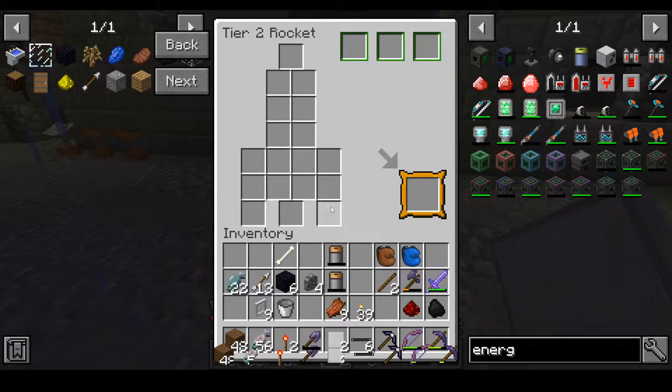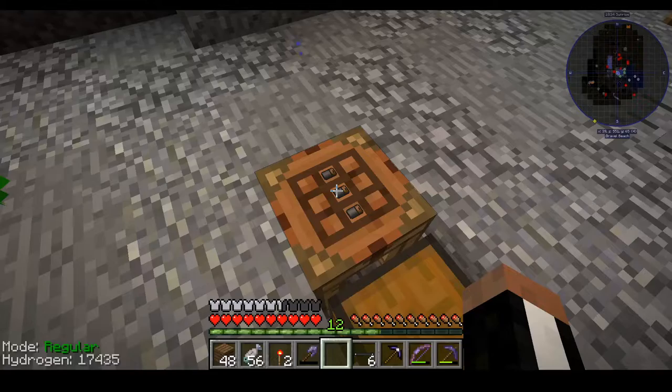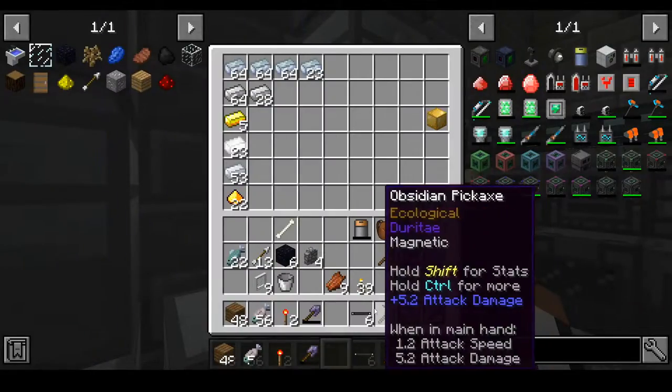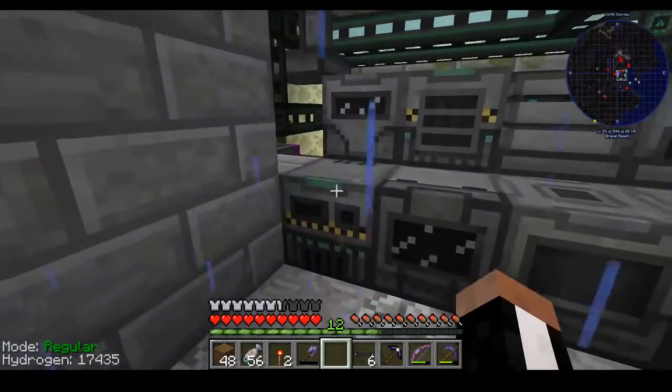I don't remember exactly where the boosters go, but they probably go somewhere on this outer edge — probably right here. Next up we need compressed steel, which we don't have any of because I wasted it all on something.